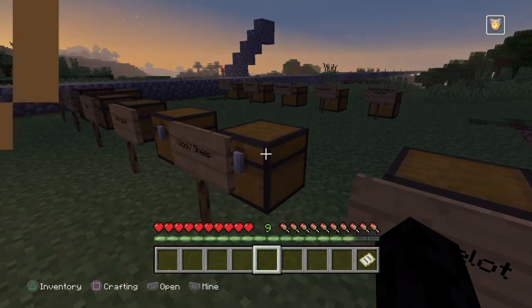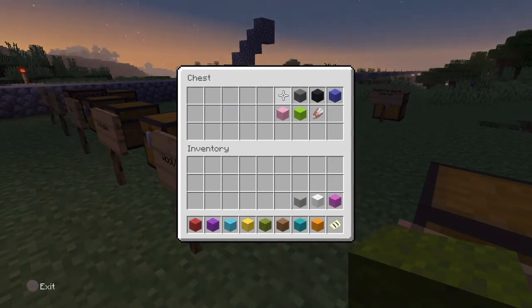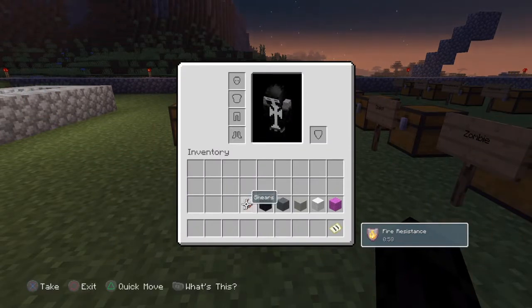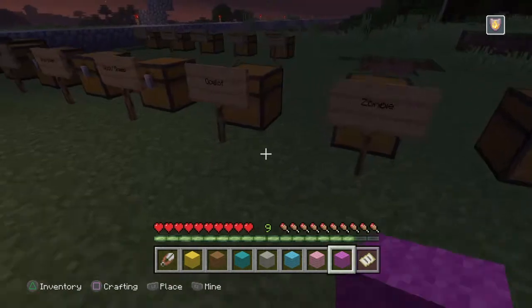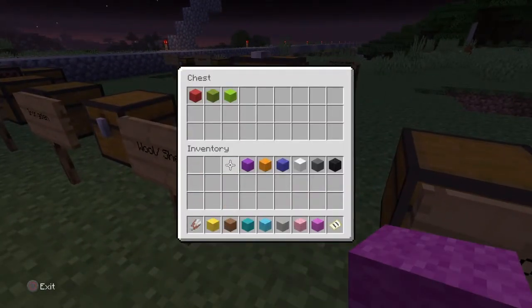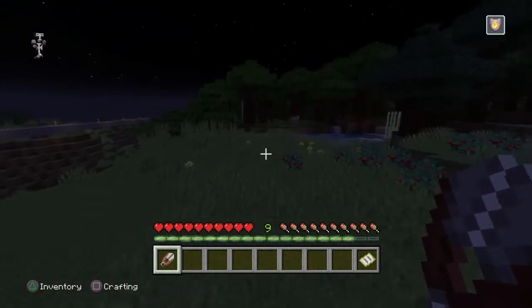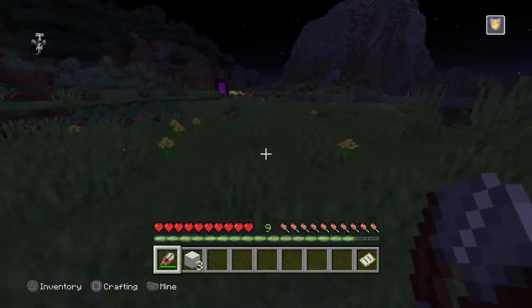Next we're going to work on the all-the-wool trophy. There's a trick to this one: if you've given yourself all the wool in creative, what you simply need to do is drop it all on the ground and then run over it — that'll give you the trophy. Then we can put that back. Next thing we're going to do is go shear some wool from a sheep. I have some sheep pretty close by. Once you do that, boom, that'll be another trophy — another two right there. We're kind of just blowing through these pretty fast.